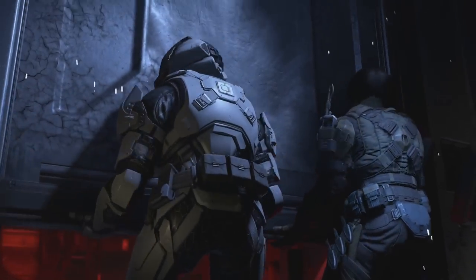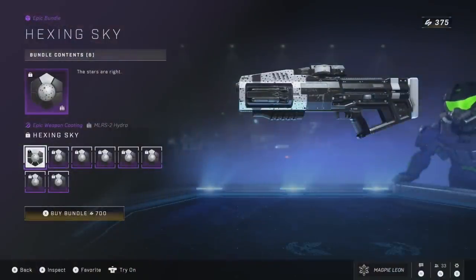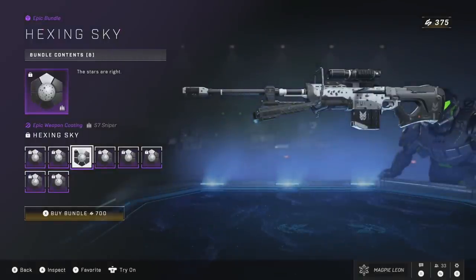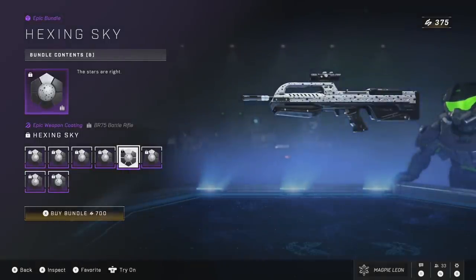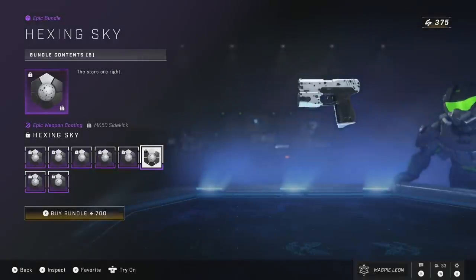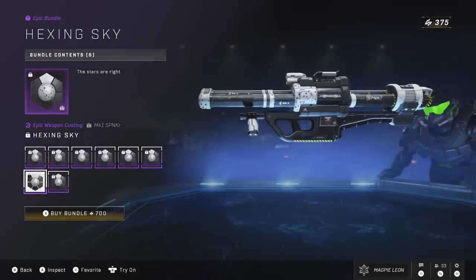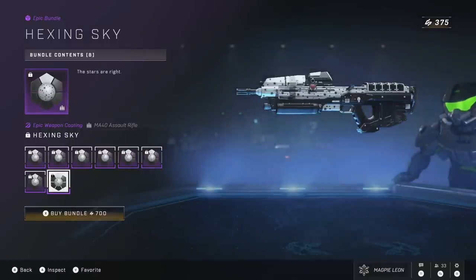Going over to the store, in some regards this week is definitely better but in one I'd argue it is worse. Let's talk about today's daily item, which is the return of the Hexing Sky bundle. This bundle gives you 8 weapon coatings for 700 credits. I don't think it's a terrible deal, but I do believe the Bandit should be included, as this is a season 3 bundle. The Golden Age bundle, which is the same price and same rarity, also includes the Bandit. You do get the coating for every other weapon and it's fine, though it's not my favourite.